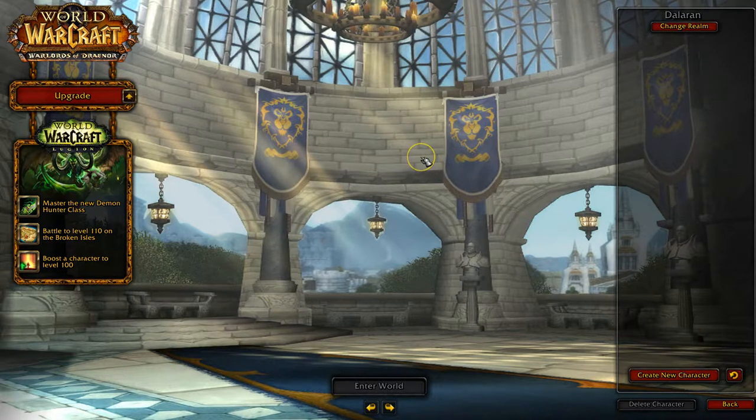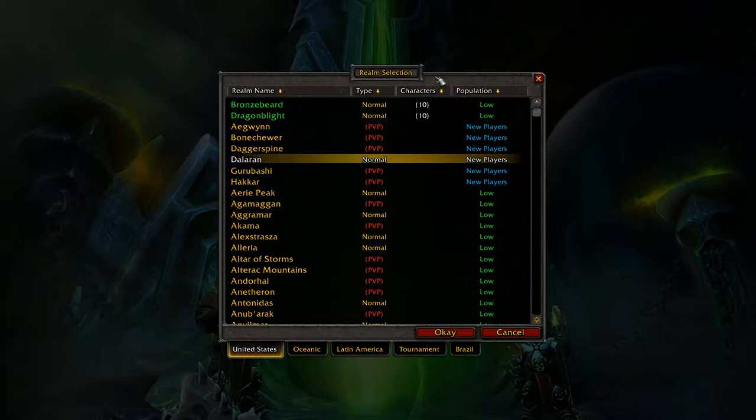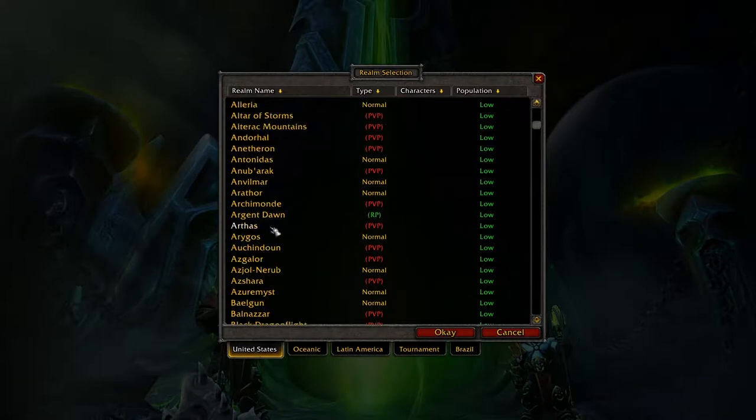Where I'm at right now is where you can choose which realm you want to play on. There are a bunch of different servers, so if you have friends playing you want to find out which realm they're on. You can check up here in the top right. Right now I'm in Dalaran. I can click on 'Change Realm' and that will bring up a list of realms that you can create new characters on. I live in the United States so I have that tab selected, but if you live elsewhere you can select a different geographical area.